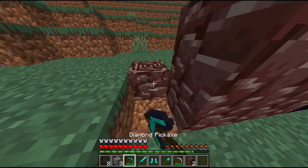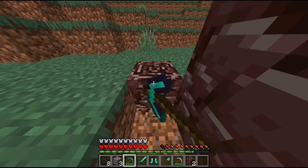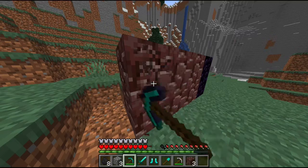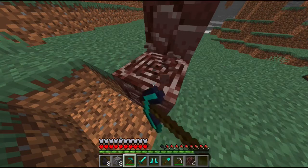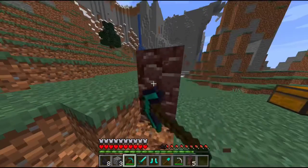If you attempt to mine it with an iron pickaxe it drops nothing, which sucks. But at least when you mine it, it drops in stacks — I think it comes in stacks of two, though I don't remember the max stack size. It's around four, without fortune at least.